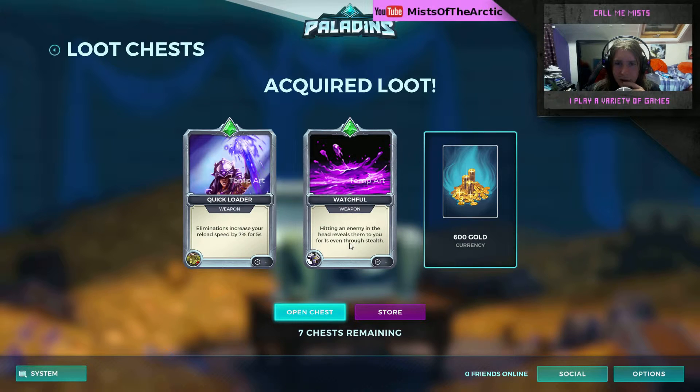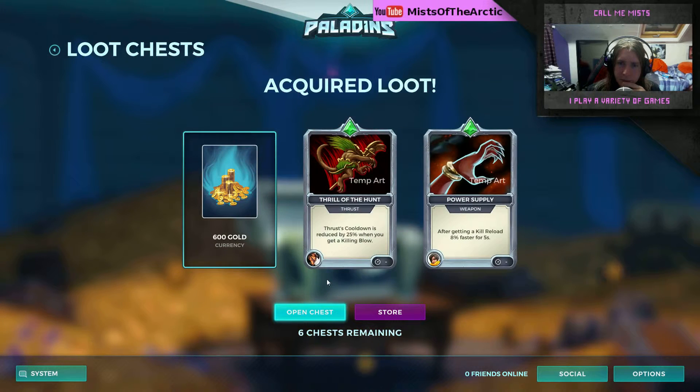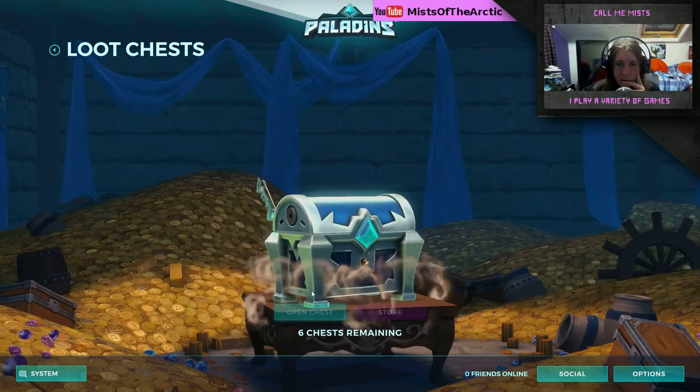Chest thirteen: hitting an enemy in the head reveals them to you for one second, even through stealth — cool! That would be nice because there are a few characters who, even with extra stealth detection, still manage to sneak right by you — it's ridiculous. Eliminations increase your reload speed. And 600 gold again, no problem. Chest fourteen: temp art, thrusts cooldown, and after getting a kill reload eight percent faster — that could be good. 600 gold — nicey nice.